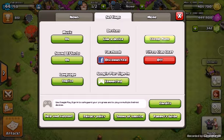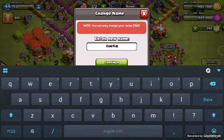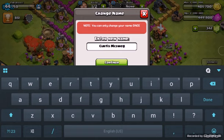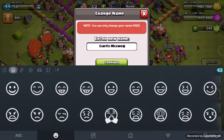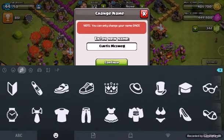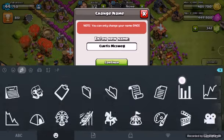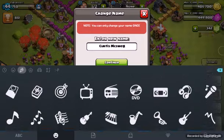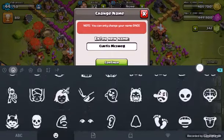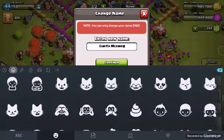Okay, I'm going to change my name to Curtis Mick Swag with a lightning bolt. Where is the lightning bolt? Curtis Mick Swag lightning bolt — I'm trying to find the lightning bolt. I think it's in this one, or this one... I'm not sure which one it is.